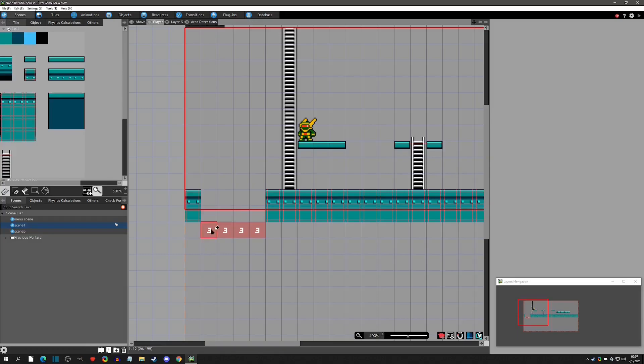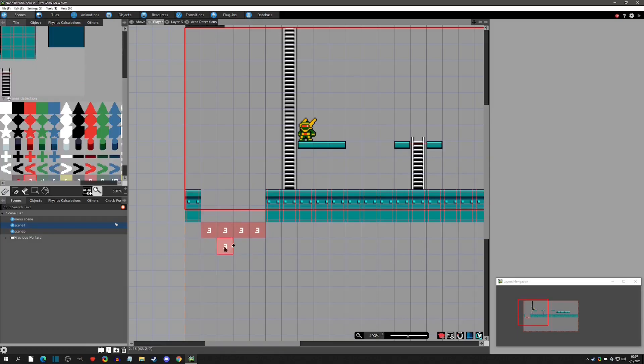You can put these area detection tiles anywhere. The nice thing about area detection fall deaths like this is that it's very low performance - you don't need gimmick tiles or an object, just these little tiles. I'd probably give it a few rows to make sure, and if you don't have wall detections going down, definitely extend it out a bit to the side just in case - better safe than sorry.